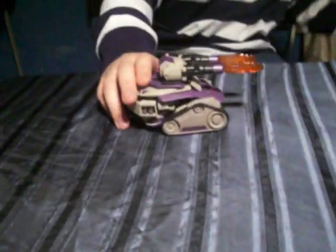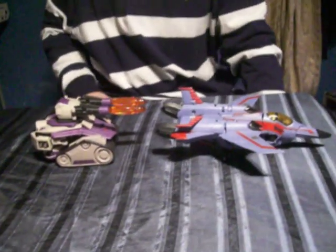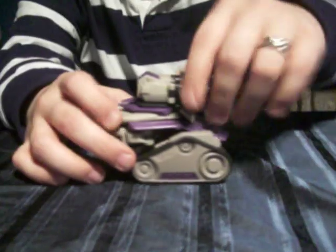In tank mode he's pretty small but still big and bulky. You get a look at him next to Voyager Starscream. You can see the bottom — everything. He's a really cool figure. The turret can spin all around, like most tanks. Awesome.